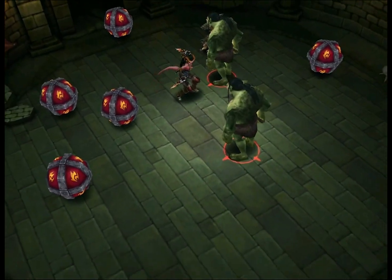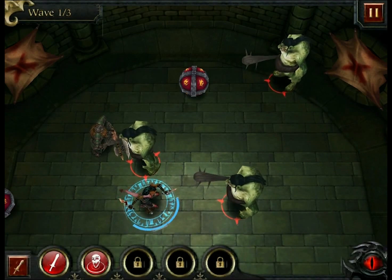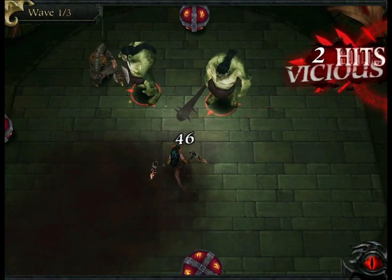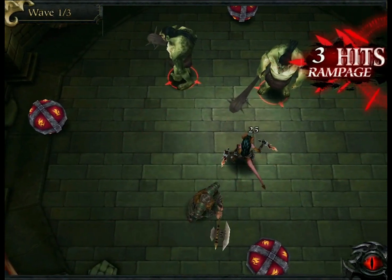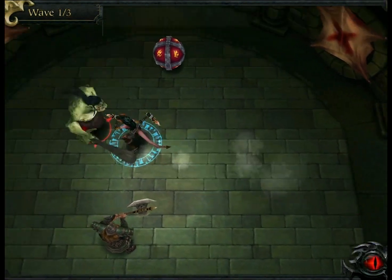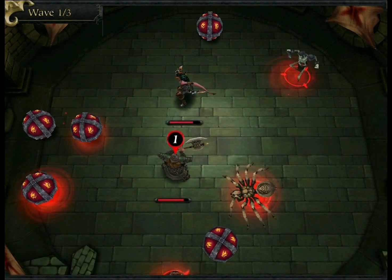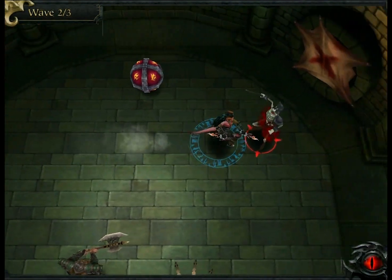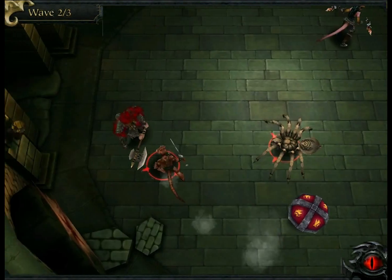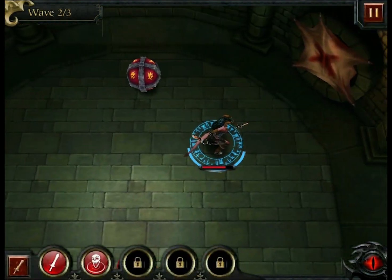One thing I don't overly like about the game is the action points, or the quest energy as they call it. You have I think a hundred that you can spend, and I think it takes roughly about three minutes for one point to come back. So it does take a really long time between adventures to get moving forward. They do have a few options under the in-app purchases where you can purchase potions, and those potions will refill your quest energy.